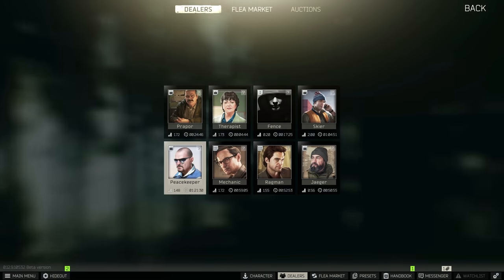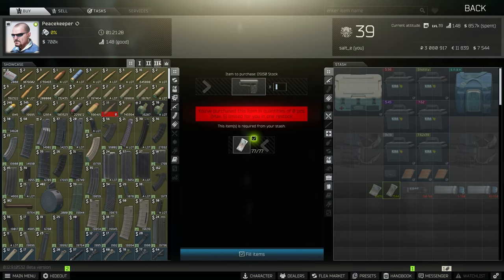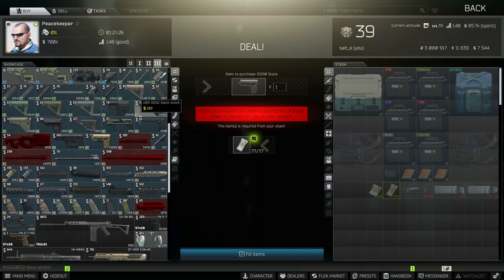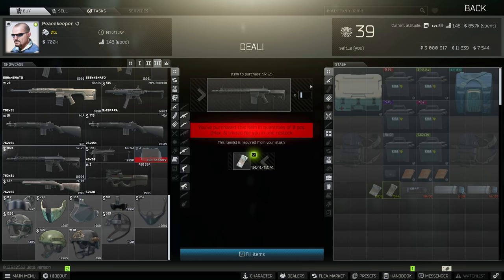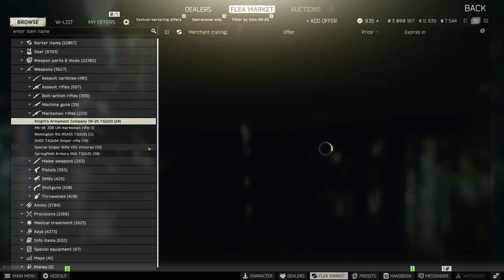Let's start off by buying the gun itself. You can actually purchase this amazing DMR from Peacekeeper Level 3 for $1,024. However, this actually isn't a great deal as US dollar conversion makes this more expensive than it is on the flea market. And the reason it's actually quite cheap on the flea market is because Raiders run this gun.